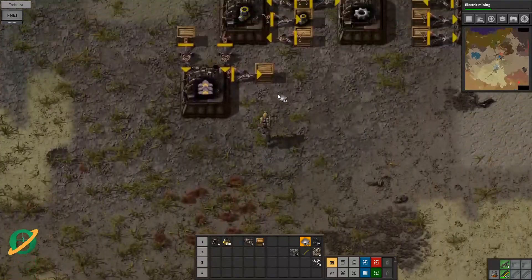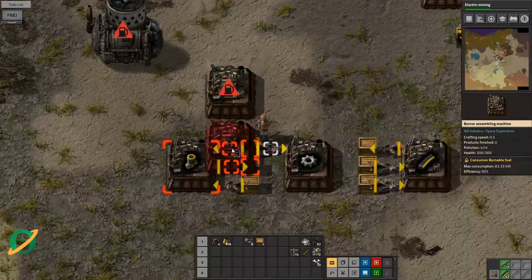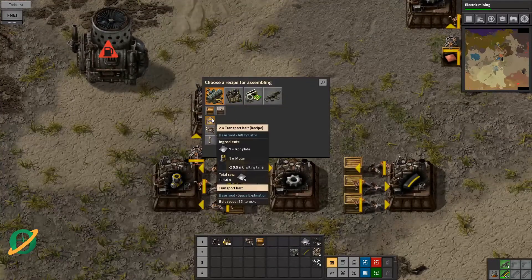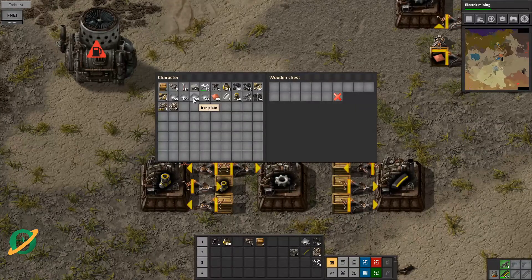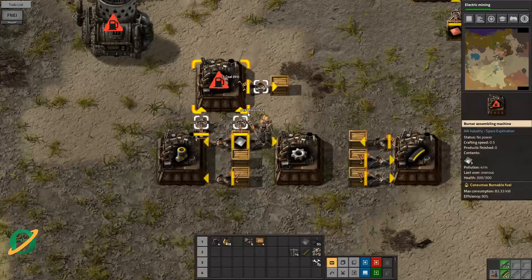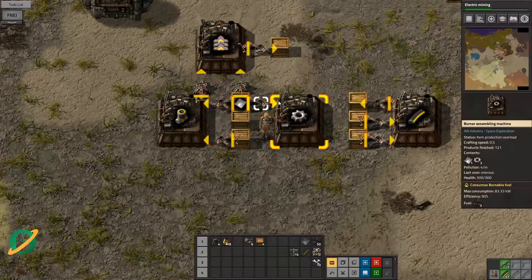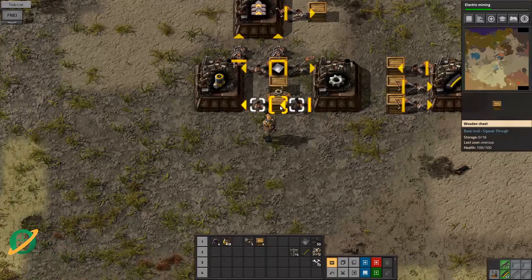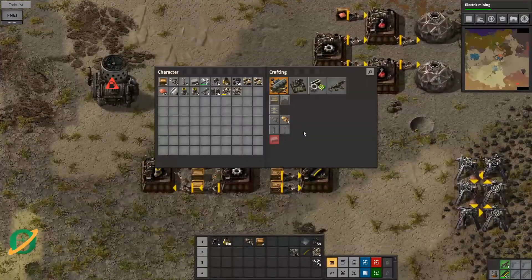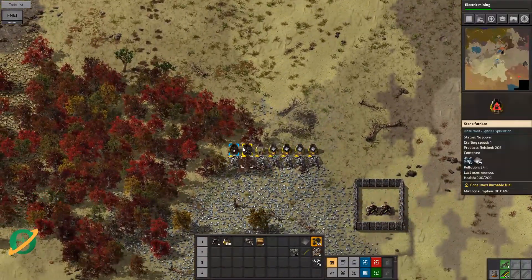Let's change this around — pop it here, then that goes there, belts output over here. We'll temporarily get rid of that, and this needs fuel. We did remove one assembler, which is a problem. That is so slow. But we are getting there — we have power and some level of production, and we're going to get electric mining very shortly.